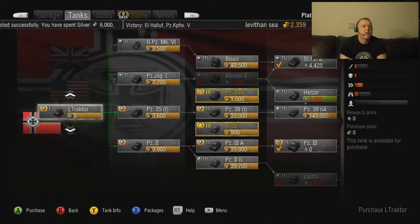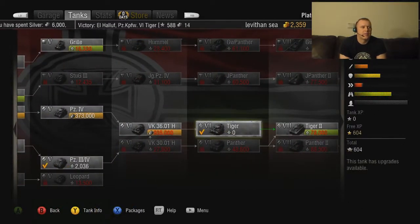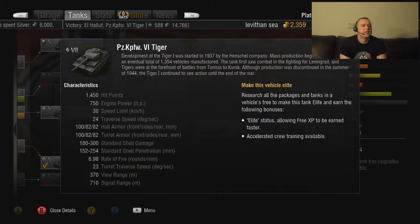I'm going to show the armor on this vehicle — let's go to tank info. The hull armor is 100mm. Now keep in mind, the AT-2, which is a Tier 5 TD, has 203 millimeters at the front. So you have less than half of what that has.